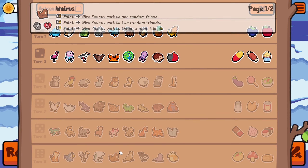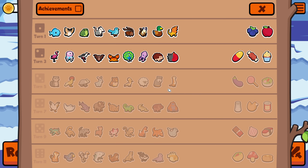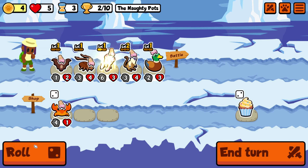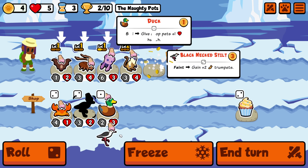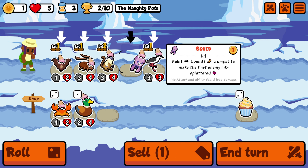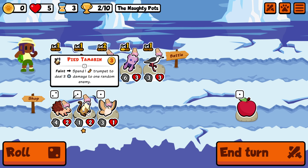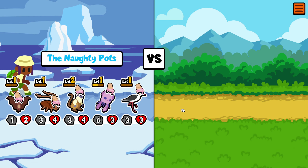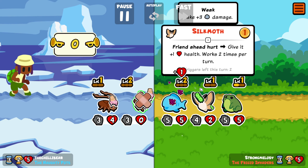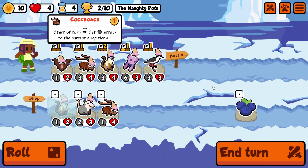Are there more trumpet givers this week? Is it a viable option? Not particularly in the late game. So probably don't want to commit too much to a trumpet build, but here is a trumpet giver. That gives two and it spends one and that spends one. We'll run it something like this. Okay, didn't work that time. That's fine.